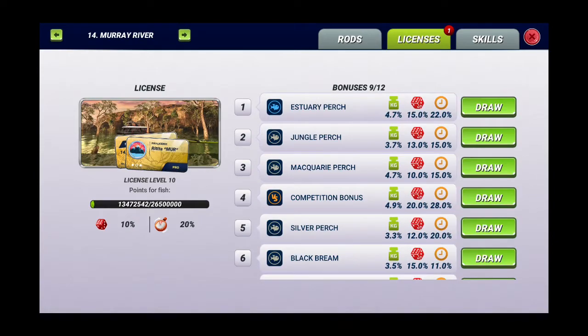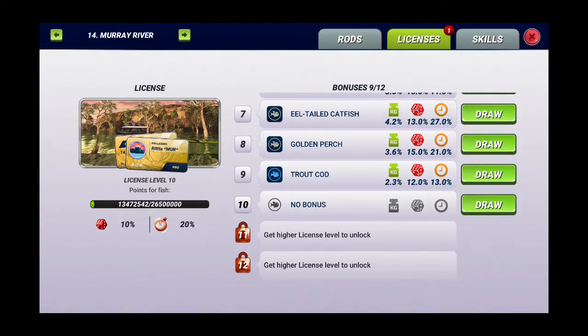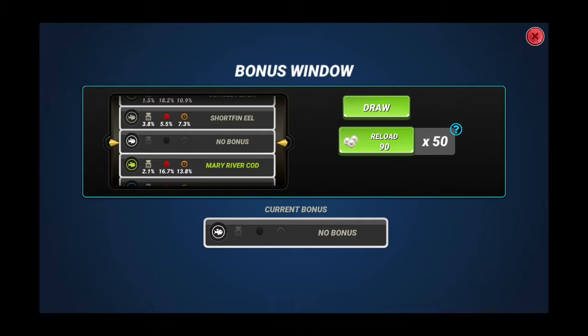So our goal for now is to draw a new license in the Moray River location. Let's do it now — click the draw button. We see a bonus window. The first turn is free.